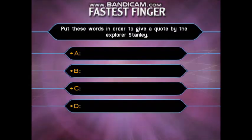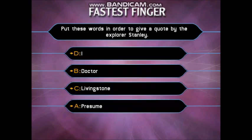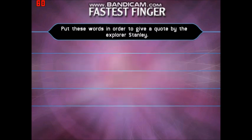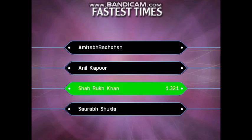Put these words in order to give a quote by the explorer Stanley: Presume, Doctor, Livingstone, I. Time's up. Let's see the four answers in the correct order. First was B, second was C, then it was D, and finally it was A. Let's see who got it right in the fastest time. Player 3, well done — you're fastest, and you're going to be the first to play Who Wants to Be a Millionaire?